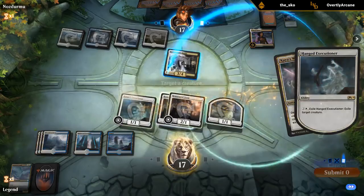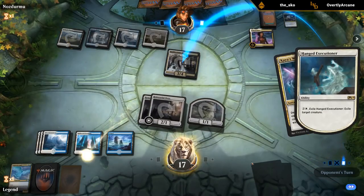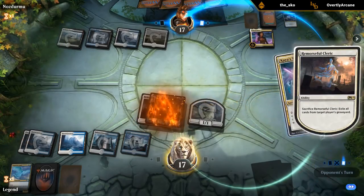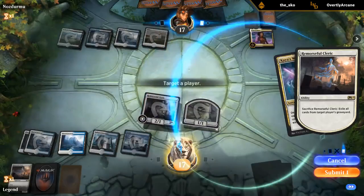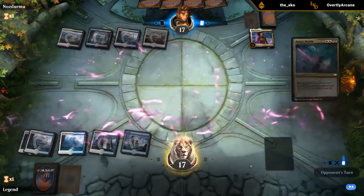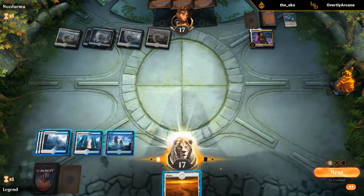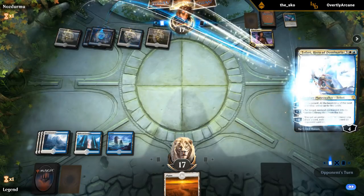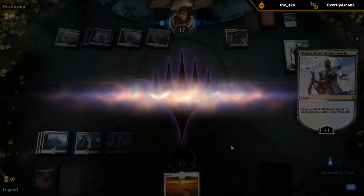Probably not winning this game. I'll Executioner the Bell-Haunt in case I have some way of recurring graveyard creatures — graveyards are nice and empty now. If they slam down a planeswalker here I'm good to scoop it up. Sweepers are a weakness of this deck — control is not something we want to be facing with our flyer deck.